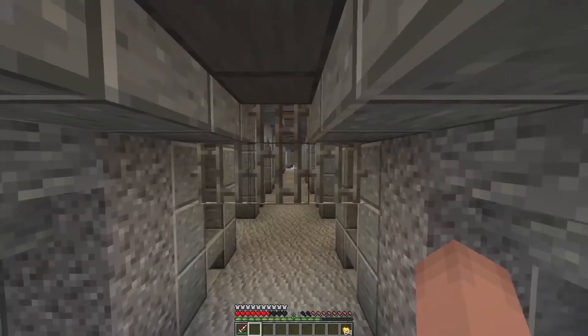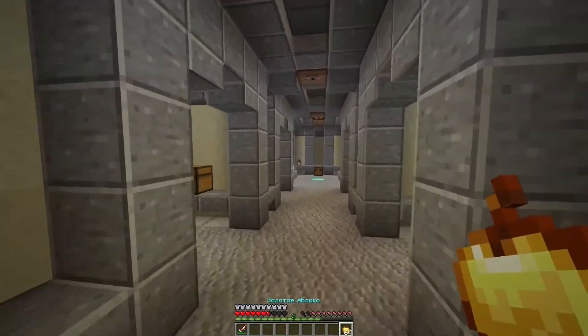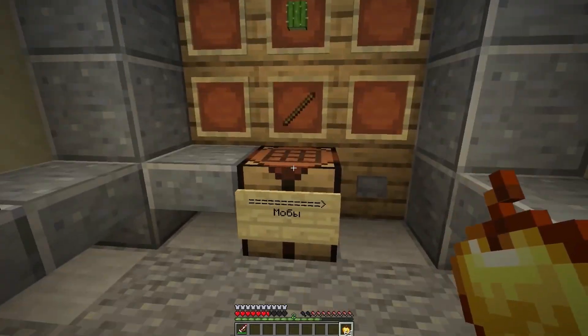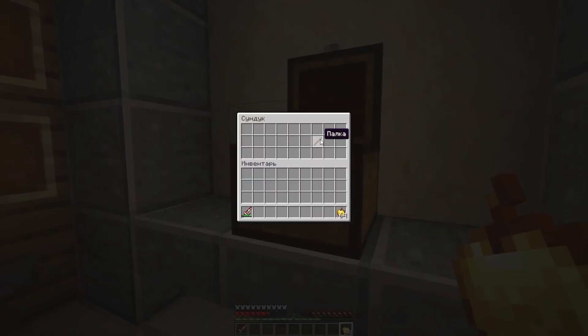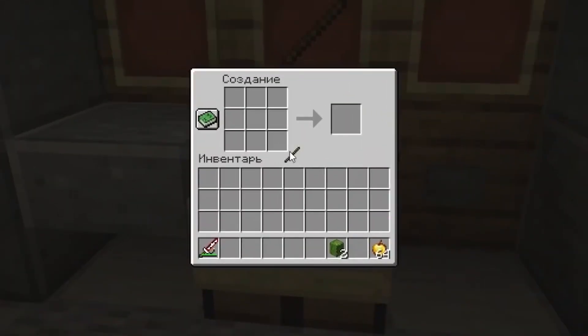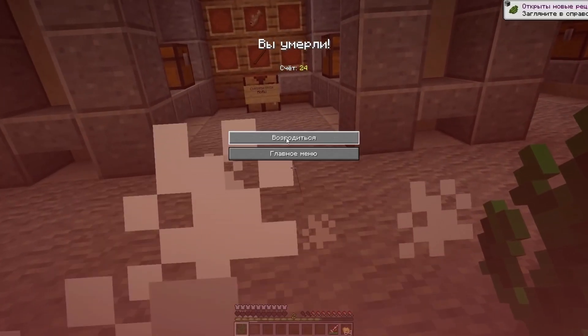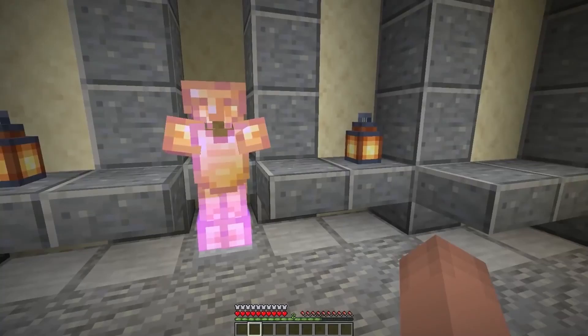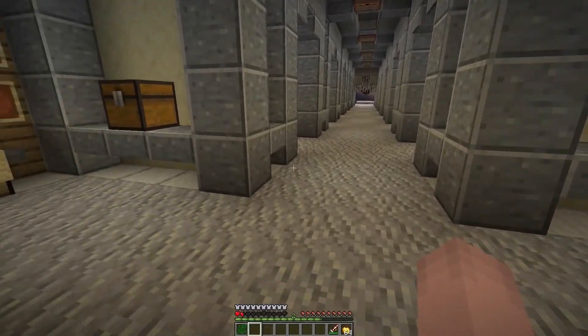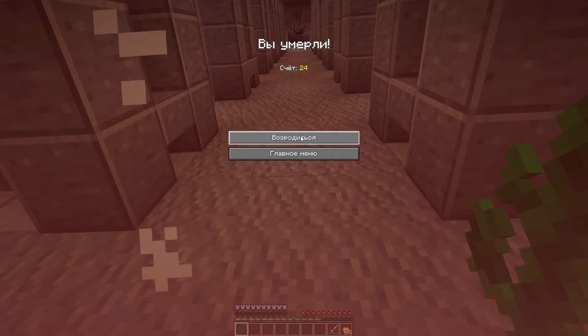What is waiting for us next? What interesting swords will we have? We're going to craft the second one only — the cactus sword. I wonder how it'll work and what ability it will have. Let's craft it. Wow! When I take it in my hand, I'm dying instantly.